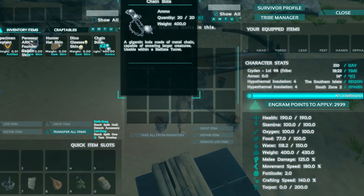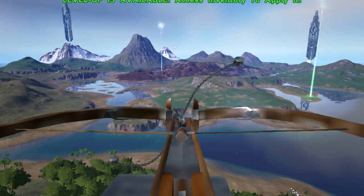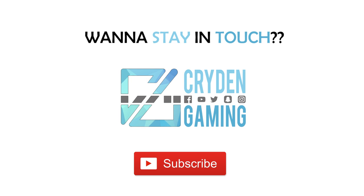It weighs around 20, and 400 with a stack of 20 bolas, so if you do mount it on a platform, make sure the creature has high weight. Also, shoot carefully because you might hit yourself, which could be quite embarrassing. Once again, this is Kraton Gaming and if you want to stay in touch, click on that subscribe button.